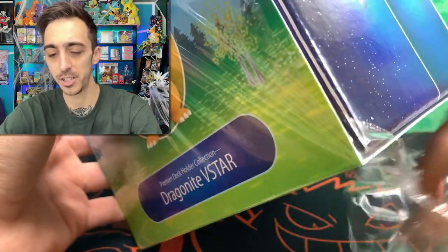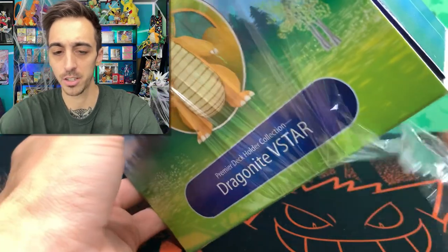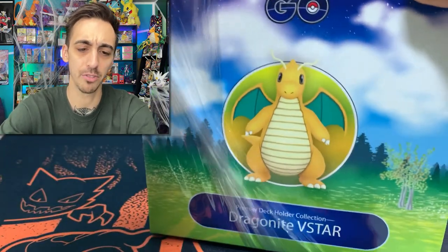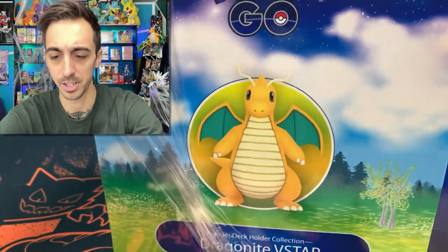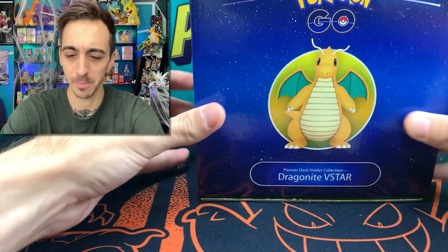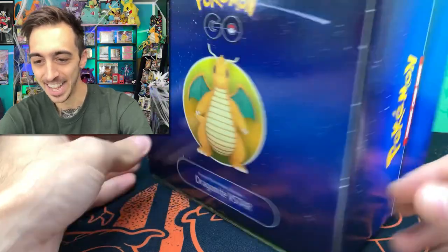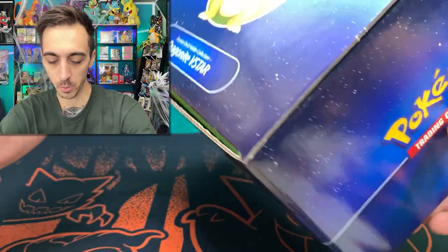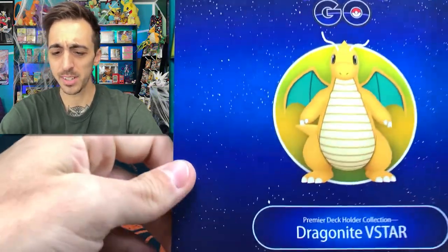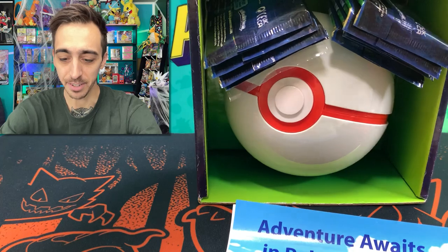I'm most excited just to see what this deck holder looks like. I'm not sure if they've made a product like that in the past, but it'd be cool if they keep doing it. Let's pull this whole sleeve out. Look at this box. I think really cool presentation of products is just as awesome to me as what can be inside. It looks like you could open it this way, but I want you guys to see exactly what's inside. This is going to be hard to throw away — I might even keep this box.